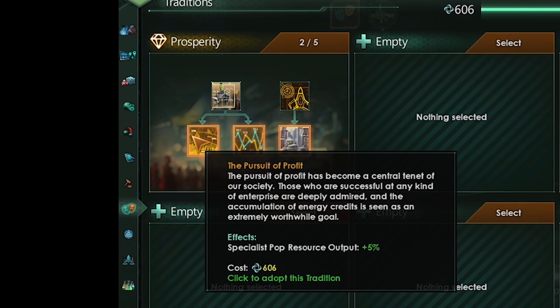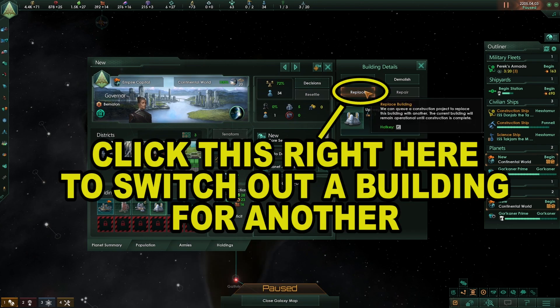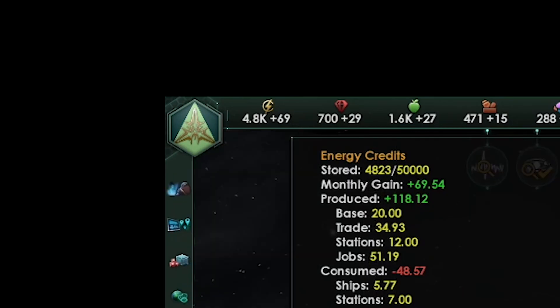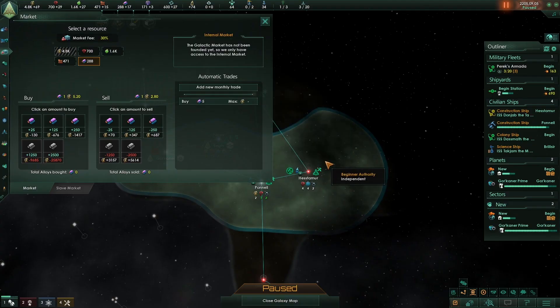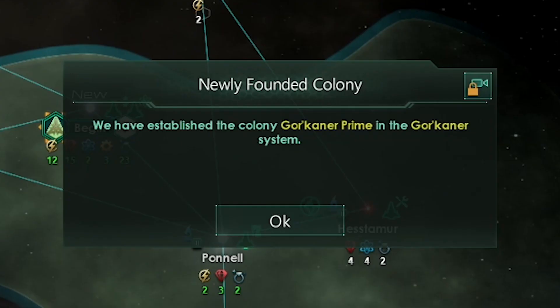Next tradition will be pursuit of profit. This gives more alloys, consumer goods, research, and unity from our pops as well as strategic resources like gases and crystals. We're going to replace our commercial building with a research lab since it costs four monthly consumer goods and we have 14, and there are two or less available jobs. We have more than 50 monthly energy credits so we're going to buy alloys on the market — we will start by buying five then wait a month.